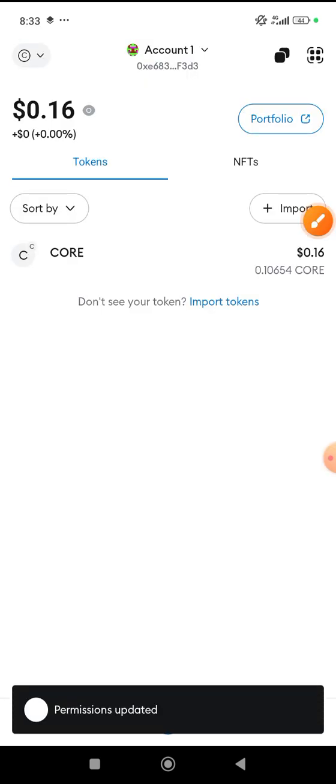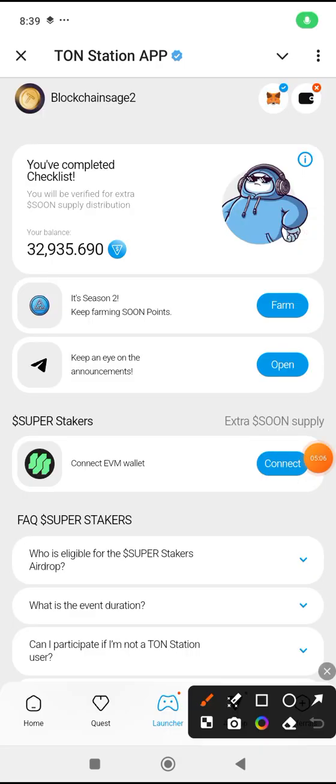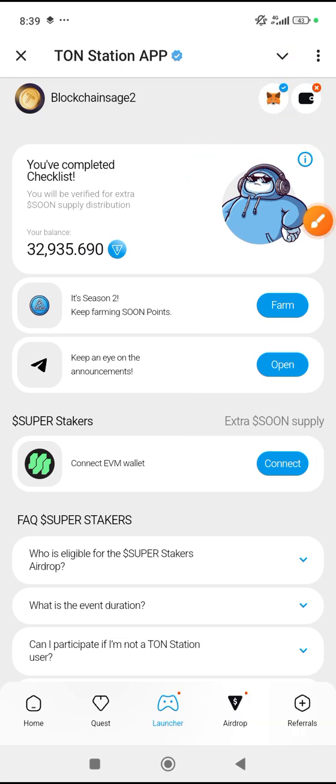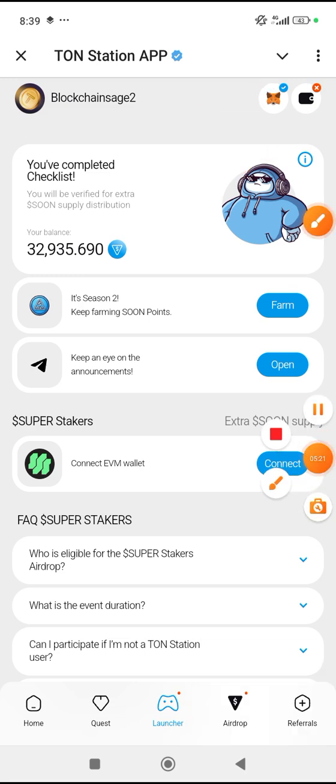Permission updated — it will redirect you back to your TurnStation app. Wait for it to load, do not fast-track it. Look at it — it has been connected. You see MetaMask has been marked — that shows you it has connected. The bot account is also connected. That's all we need.